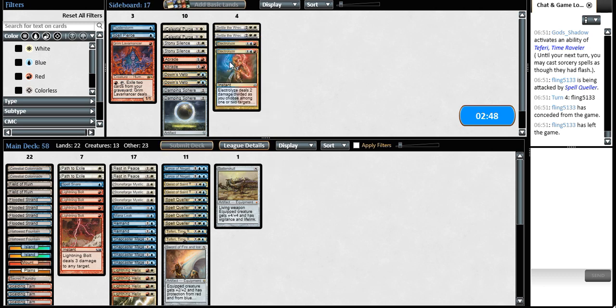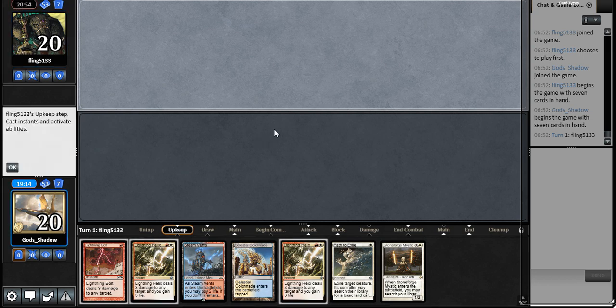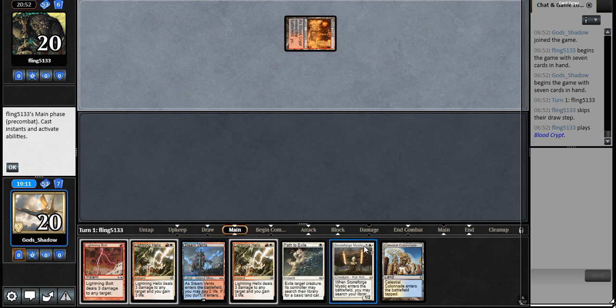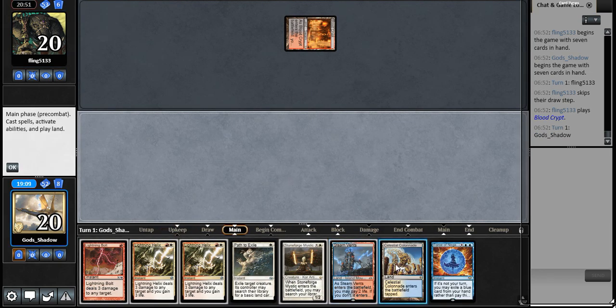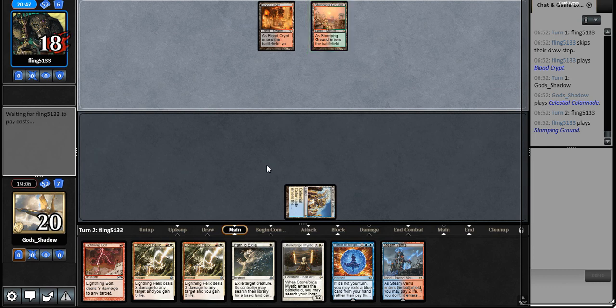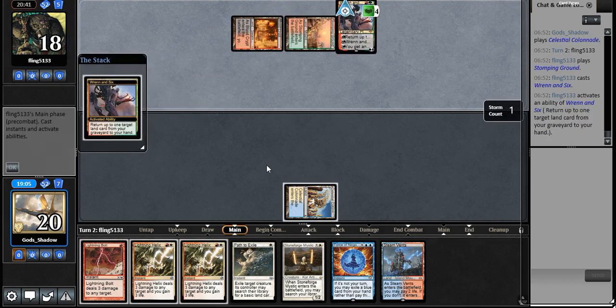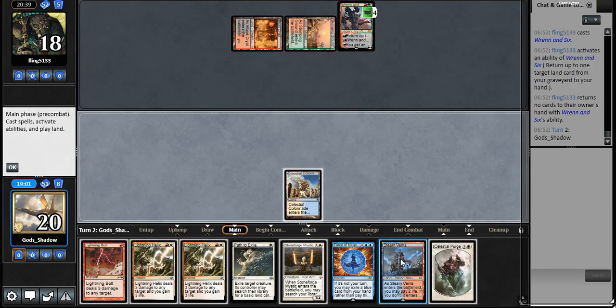I'm going to get rid of both of those and get Celestial Purge. We're going to keep that. Our opponent will start with some cards in hand. Force of Negation — sadly we don't have another blue card in hand otherwise we'd use it. Ren6 is not a big deal here. He plays it — okay, so this definitely means he probably also doesn't have a fetchland. I think I'm going to go after Ren6 instead of going with a Stoneforge here.